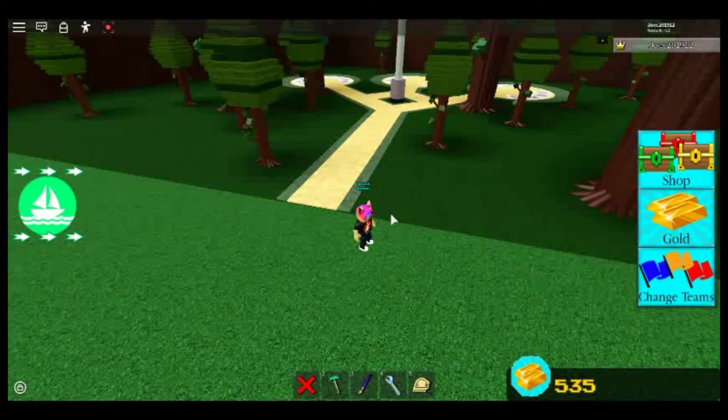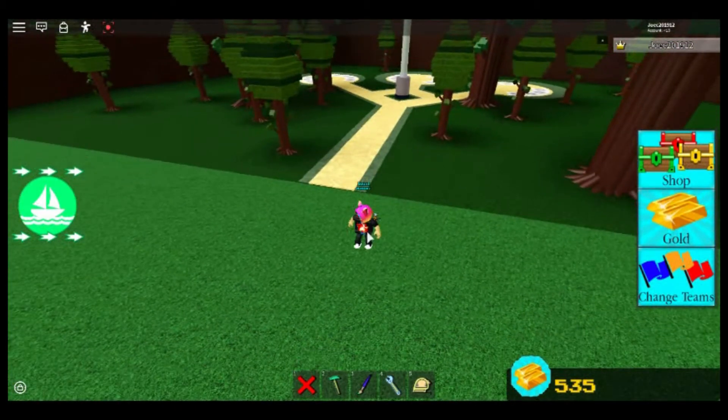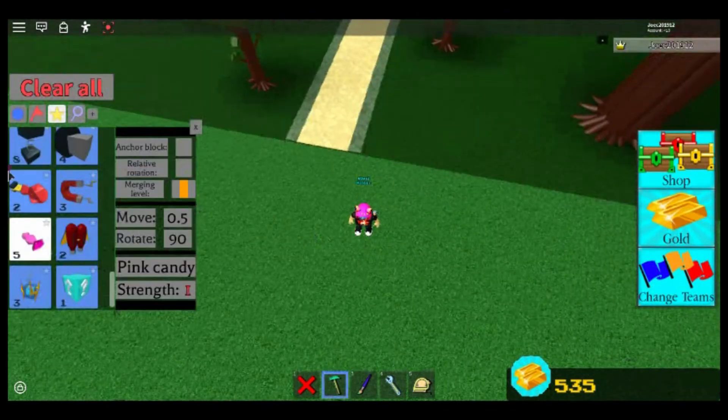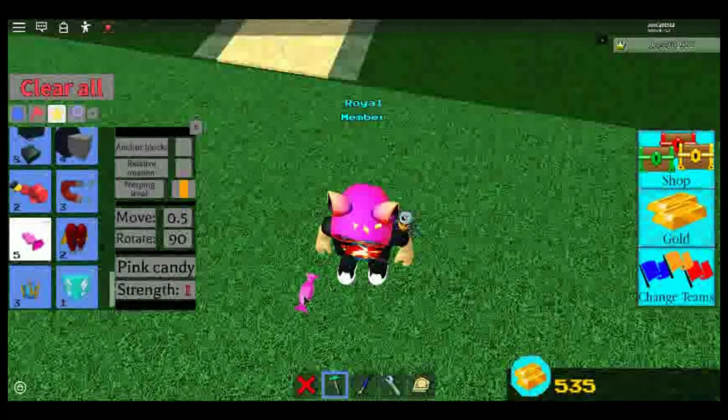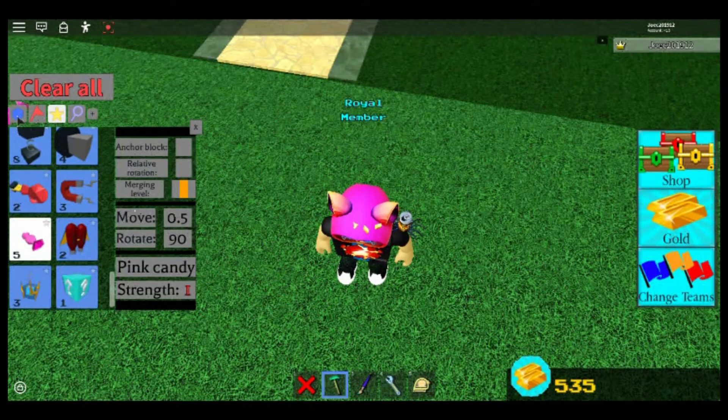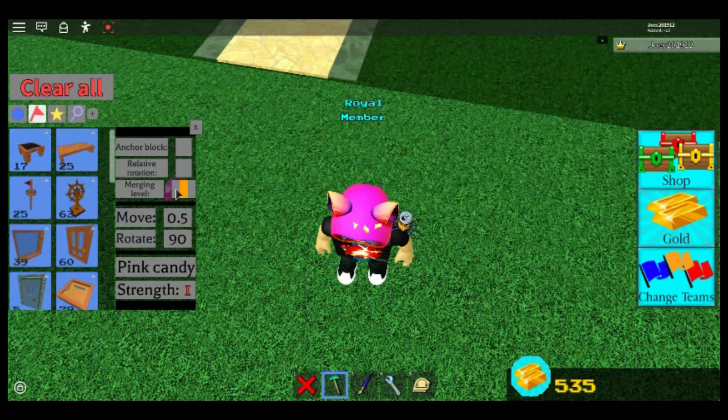I haven't tested this with blue blocks yet, so I don't know everything about it, although I don't think it'll work. What you gotta do is go into here — make sure anchor block is off, that's the most important thing. So now I'm just gonna quickly build myself into this thing.